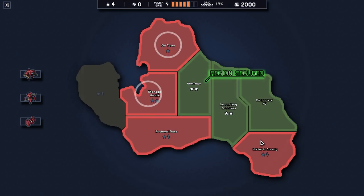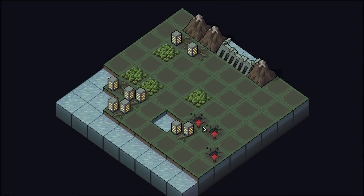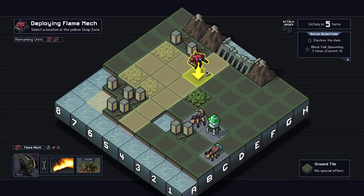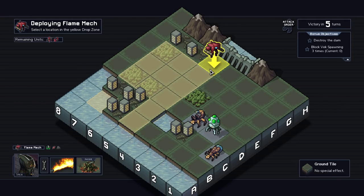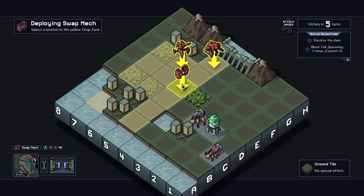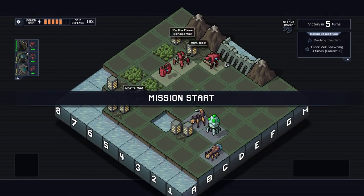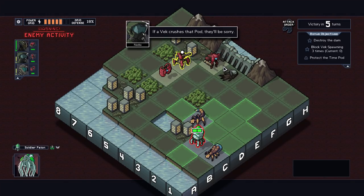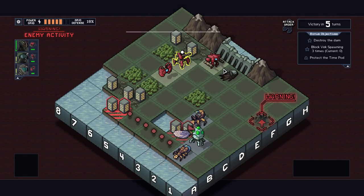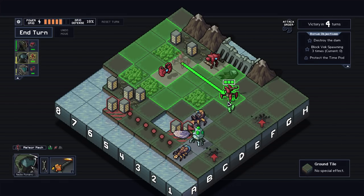We got it though. Let's see what we got — we unlocked a bunch more stuff. Storage vaults, destroy the dam, and we got to block the Vec from spawning. This guy can't really... we've got a bit of an issue. We have to figure out a way to make them useful, because I don't have any real weapons to break the dam. It would be nice if they did it. I don't think I can light the dam on fire, to be perfectly honest — but I guess we'll see.